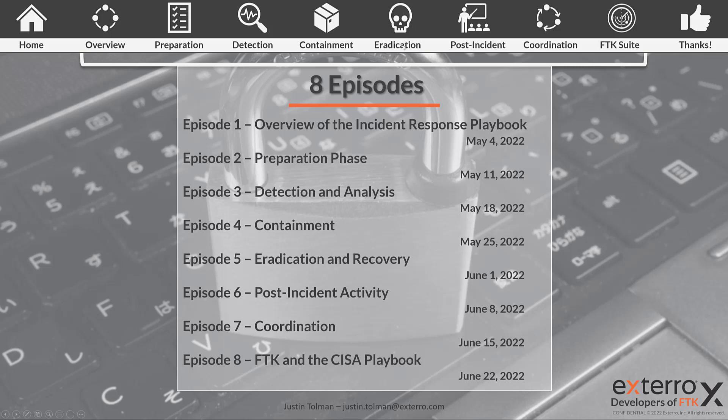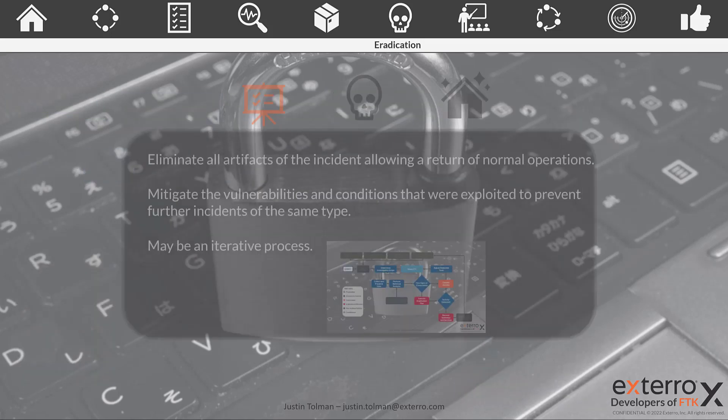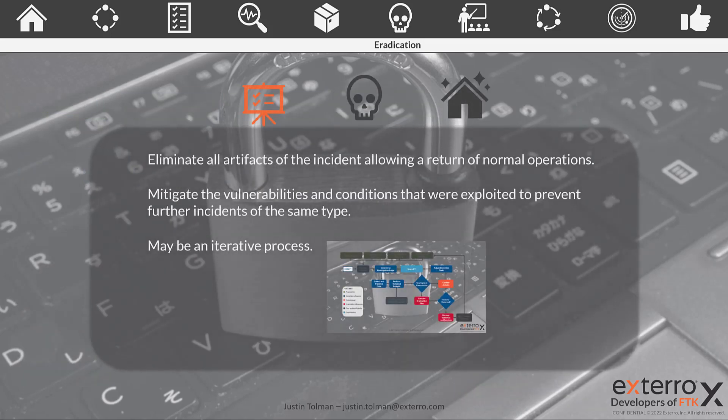Today we're going to cover Eradication and Recovery — the red boxes in this playbook. The objective of this phase is to get back to normal operations. We're getting rid of any presence of the intrusion, malicious code, anything that is preventing normal operations or facilitating a breach where information may be exfilling from your network. We want to make sure we've removed all malicious activities within our network.